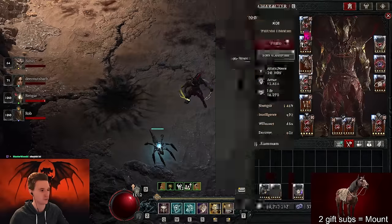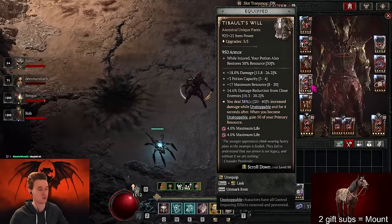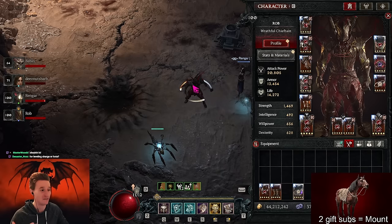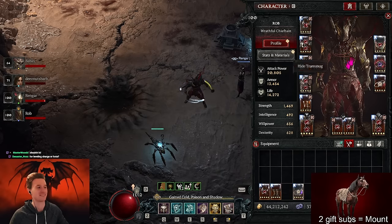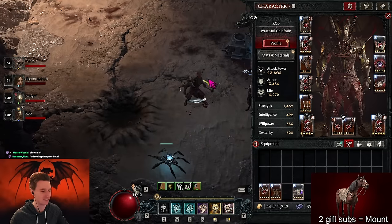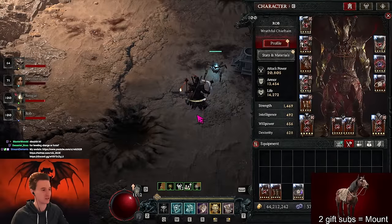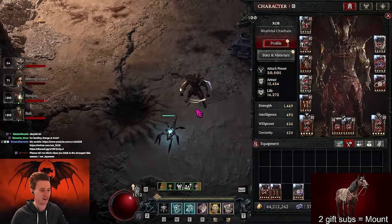It even works without any uniques. Right now I'm playing the Red For War from Vashan, the Tyro's Will from Duriel, and the God Slayer from Duriel, but you don't need any of these - you'll just do a little less damage but Duriel will still die very fast. The Banished Lord's as well - there are a few uniques here but those are easy to get, so it's not too crazy.